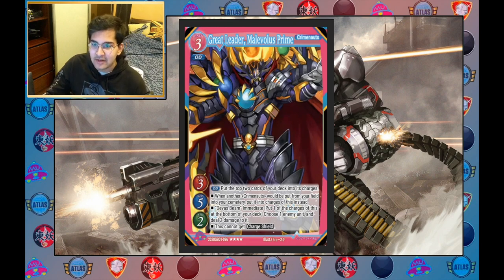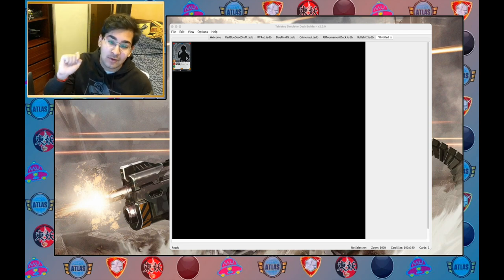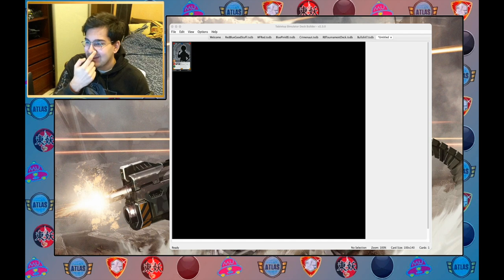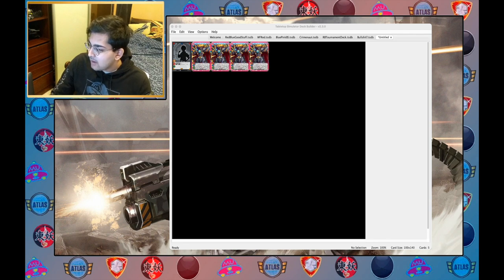I'm going to walk you through my process using TTS Deck Builder. If you're not sure how to use it, check out my video on playing Gate Ruler on Tabletop Simulator. You can also use a word document, but I like the visual aspect of seeing everything laid out. I've put in the ruler — I'm building Apprentice — so I have cost limits to adhere to. I'm going to take my four copies of Malevolist Prime; I've decided those are essential and have to go in.